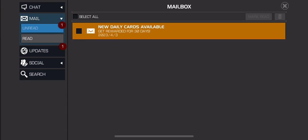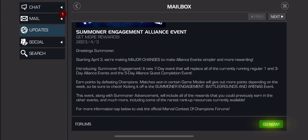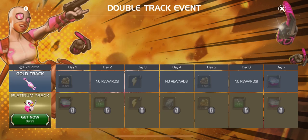Right on time, we have an update: the Summoner Engagement Alliance. Starting April 3rd, we're making major changes to make Alliance events simpler. I will miss the one to three day Alliance events, especially the peak milestones for energy refills. But we'll see how this goes — that's its own entire video.